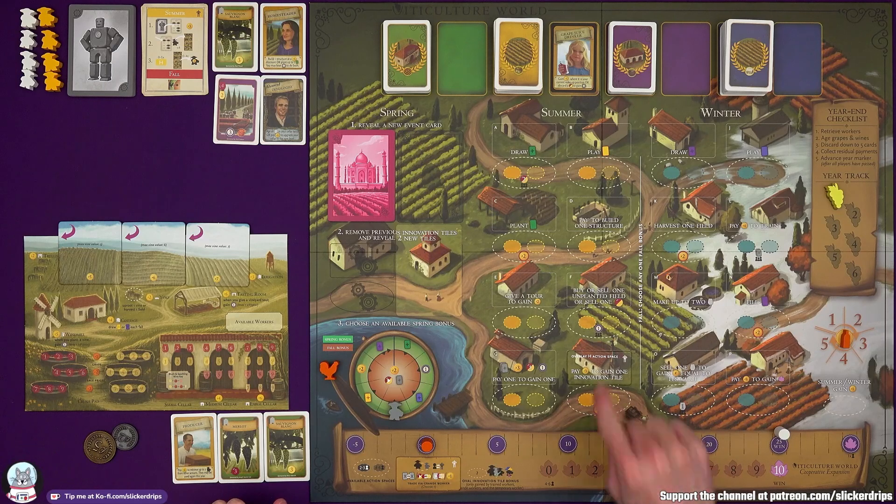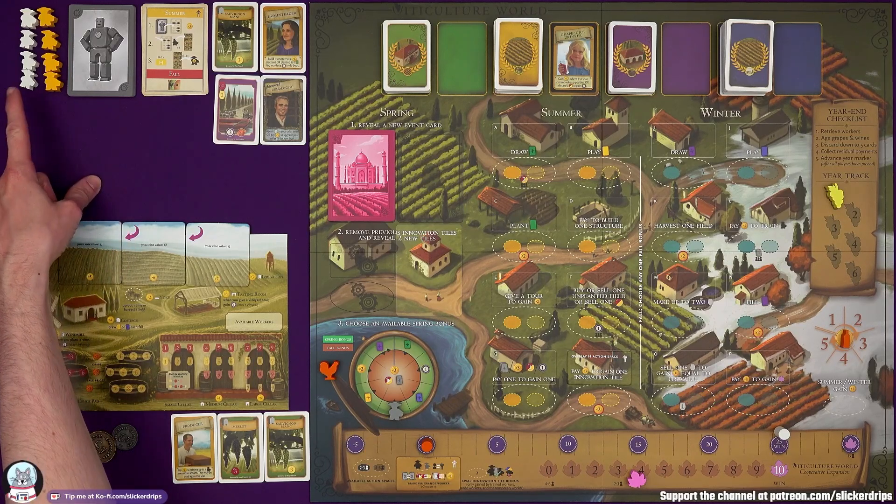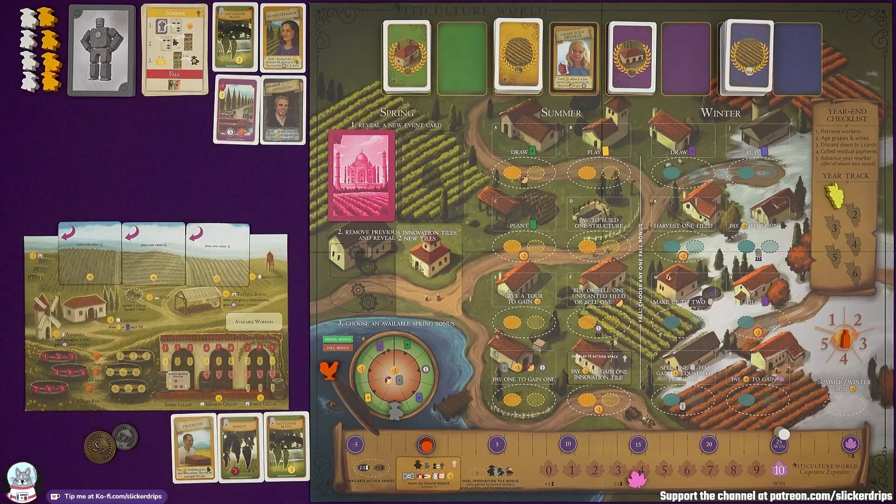There are a few tweaks to the main board: Action H changes entirely, a couple of the upgrade tiles get swapped out for their Solo counterparts, the trade action changes with a little overlay tile. Burrutino needs eight workers from a couple of unused colours and a card of each type. You can play this with the Structures expansion — if you are, Burrutino would get a Structures card as well. For this, I am not.